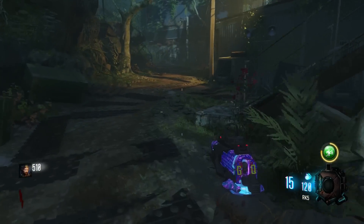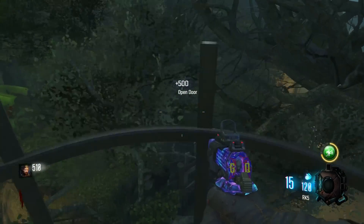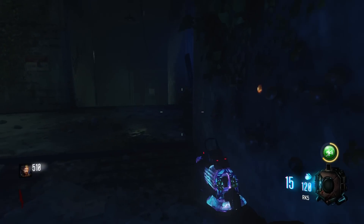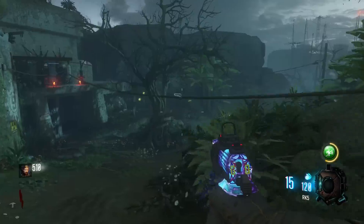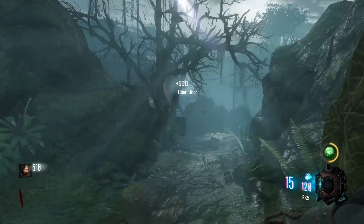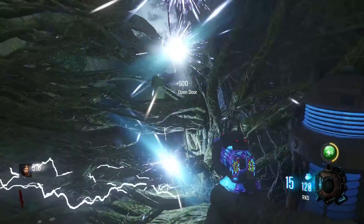You get 500 XP every time you open a door — normally it's 250, but with the Double XP Weekend you guys can take advantage of this. I open both doors at spawn, then head this direction and open the lab up, then come down here and go past the bunker. There are 11 doors that you can access for 500 XP each, so it's going to equal 5,500 XP when you're finished. Just follow the path that I'm going right here.